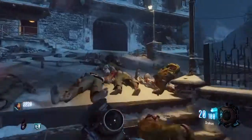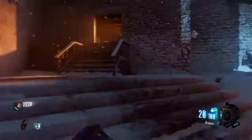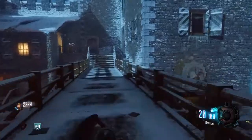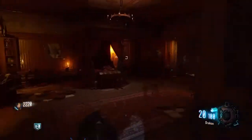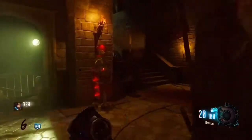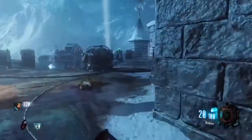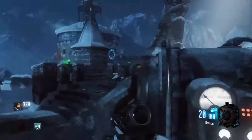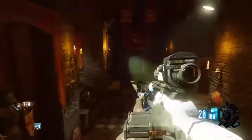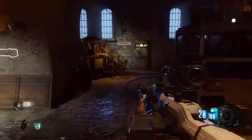I recommend you not to stay in those hallways very long — go through when you have to or when there are no zombies, because that place is pretty brutal. Activate this, activate this — the landing pad. Walk up here and open this. The power is over here in this room. You can also go out here. This is the new trap — you activate it for a thousand points. Pretty sick trap.